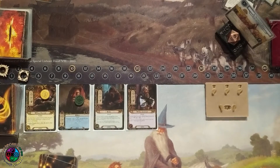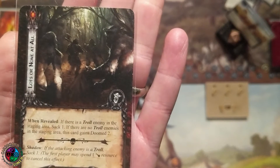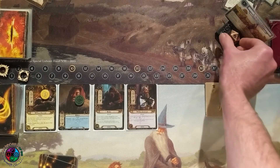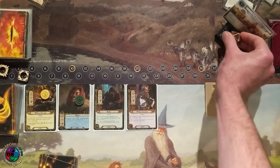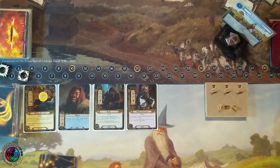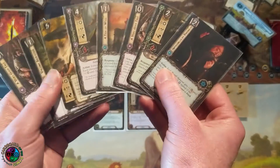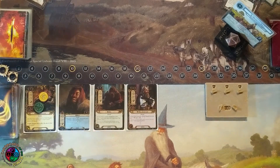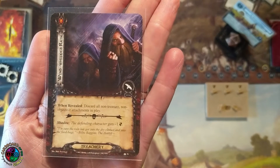Since I do not want to make any progress, I'm just going to send Nori for three. There's a treachery that makes me discard attachments, and there's a treachery that makes me kill my allies. I am not going to play a card. When I have heroes that can quest for more than I actually want them to, why would I play a card when I could just potentially lose it? I'm just going to sit here for the next few turns, build up some money and cards in hand, and then explode my board state over the course of a couple turns. Wind-whipped rain — discard all my attachments. That's why I'm not playing any cards.